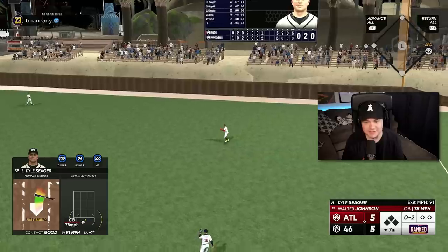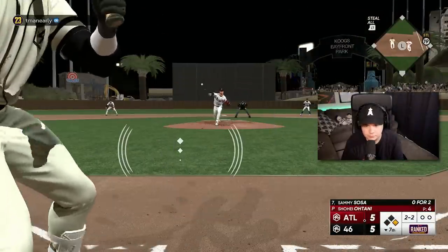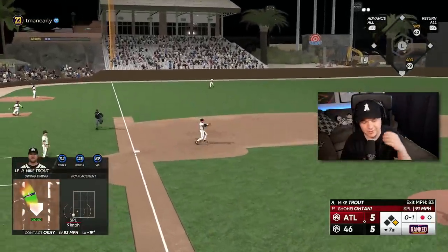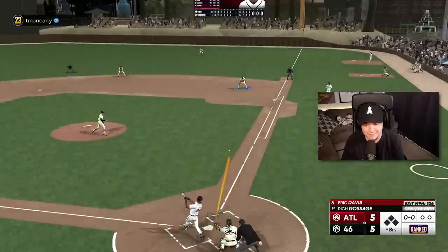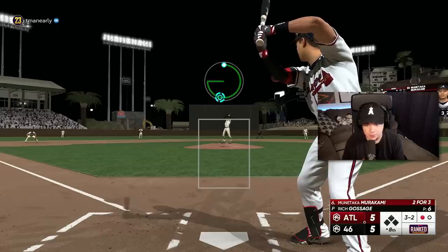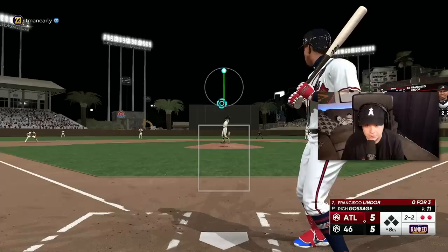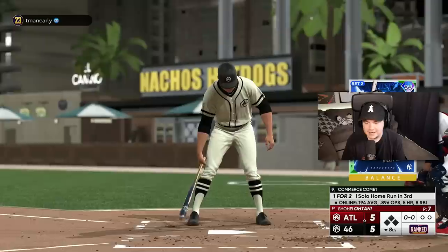I'm still swinging at bad pitches with Kyle Seager, but I got a hit. Is that the end of the day for Walter? It is — I've got to go against Shohei now. Definitely thought that was a four-seam — and that's a double play. Hey, we've got a good one going into the final two frames. I'm going to finally get to use 99 Rich Gossage. Murakami is up this inning, though — I am not giving him a strike. If he wants to swing at something, fine, but it's not going to be in the strike zone. 3-2, I don't care, I'm not throwing him a strike — and we got him! That's a huge strikeout. 1-2-3 inning for Gossage, and we have a chance to get the lead.